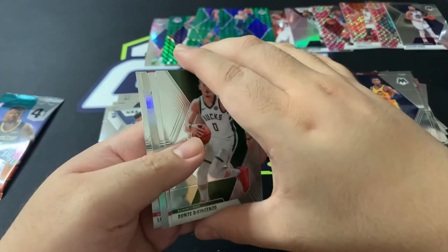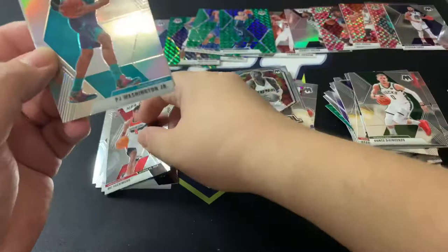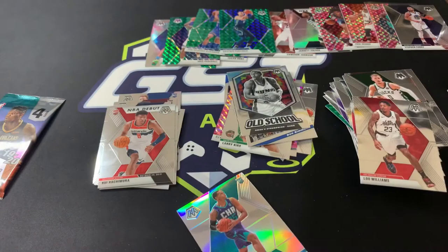We got a silver! Donte DiVincenzo for the Bucks, Rui Hachimura NBA debut — that's nice. PJ Washington silver base — that is amazing — and a Lou Williams. We need to sleeve these immediately. I can see my sweat marks right there.